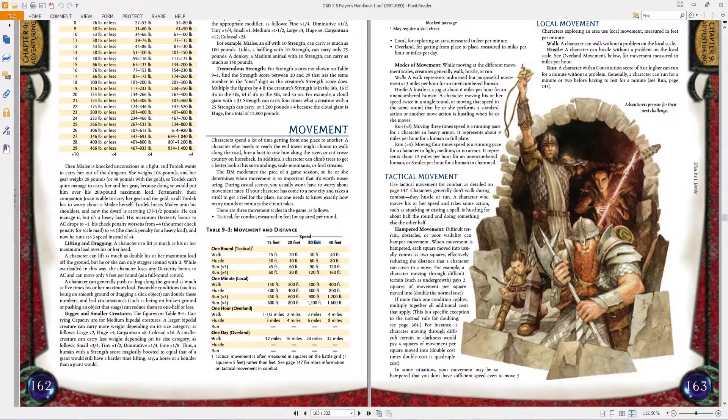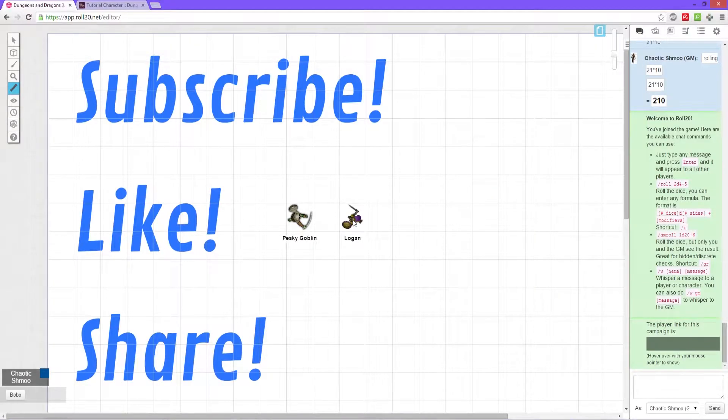There's even more in-depth stuff depending on how in-depth your game master runs the game. So with that, let's have Logan run away — we can't do anything right now, so we're going to move him back 6 spaces.